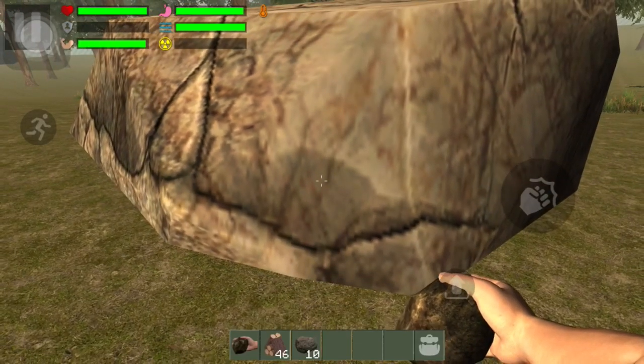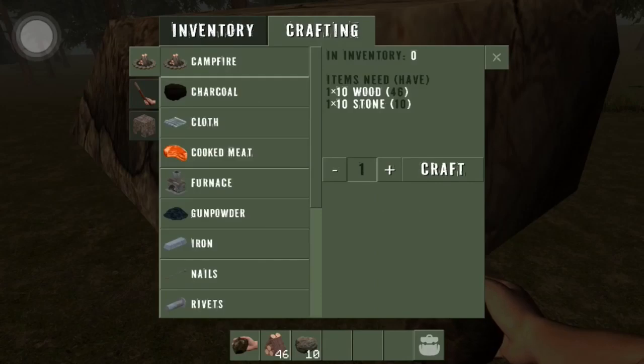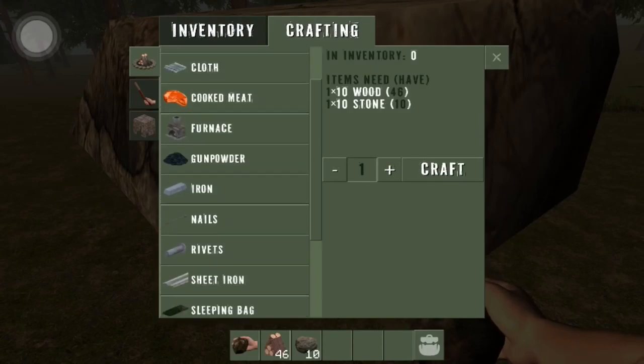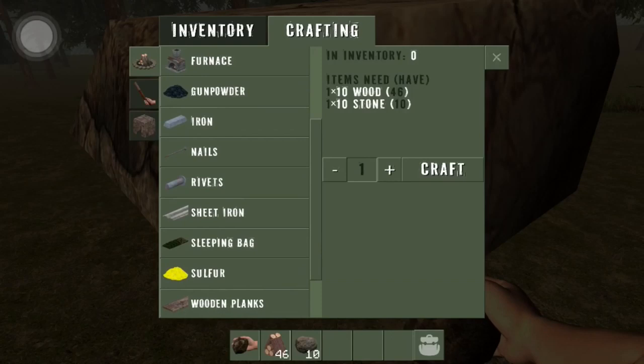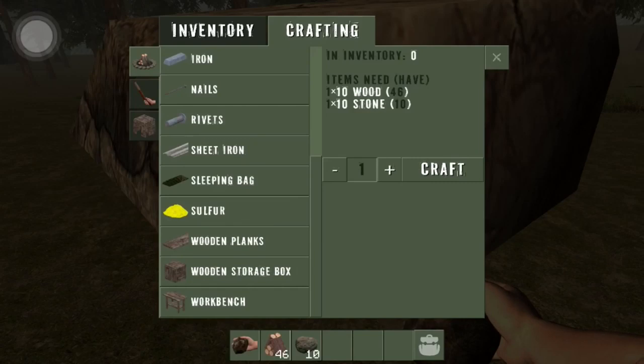This is how you craft — you open up your inventory and go to crafting. You just pick what you want to craft. If you have the right materials you can craft it. They updated it so now you can pick how many you want to do. I like that it has sleeping bags and all that stuff. Right now I'm not going to craft anything because I'm not finished gathering yet.